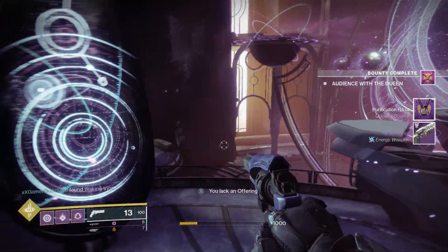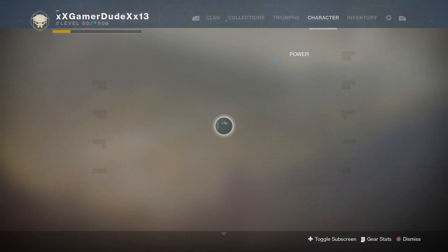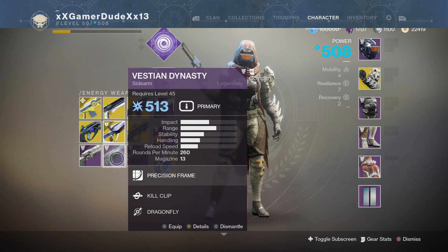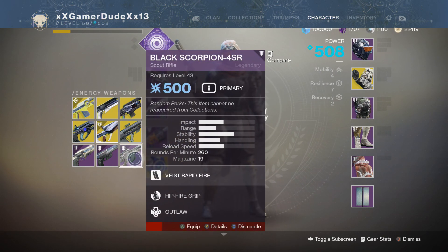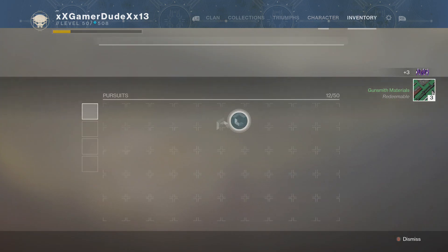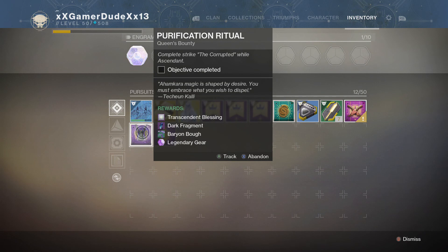We got a Waking Vigil and a Queen's Bounty. Now, once you have an offering, you'll be able to get a Queen's Bounty called Purification Ritual, which is to complete the Strike: The Corrupted while Ascendant. Your rewards will be Transcendent Blessing, another piece of Dark Fragment, Baron Bow, and Legendary Gear.